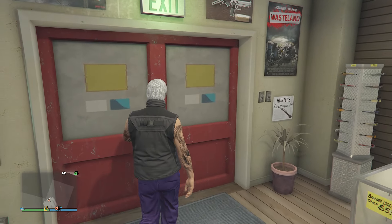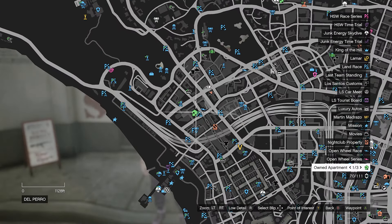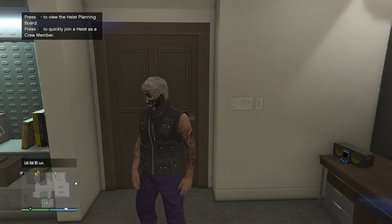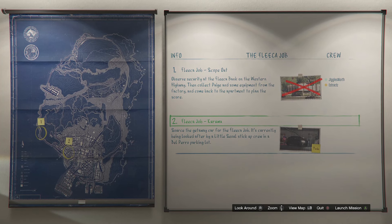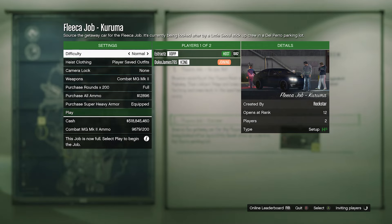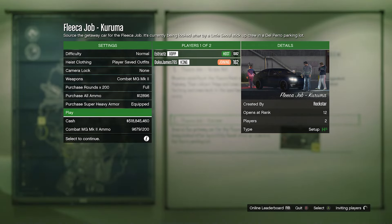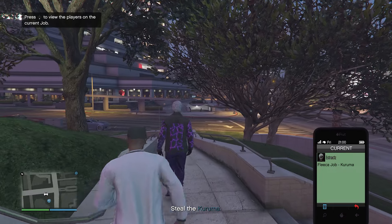Now we do the merge glitch. You can click the link in the description and bookmark the job called 'It's a G Thing' for the merge glitch. I'm going to do the heist apartment merge — go to your apartment, into the heist planning board room, and up to the heist planning board. Choose any of the five heists; I'm doing the Fleeca Job. Complete the first mission 'Scope Out,' then go to the second mission 'Kuruma' and launch it. Inside the apartment heist, set your heist clothing to player saved outfits, confirm settings, invite a friend or random, and when someone joins, launch the mission. Scroll to the slot where you saved the outfit and hit ready to play. Once inside the job, pull up your phone and quit the job through your phone.